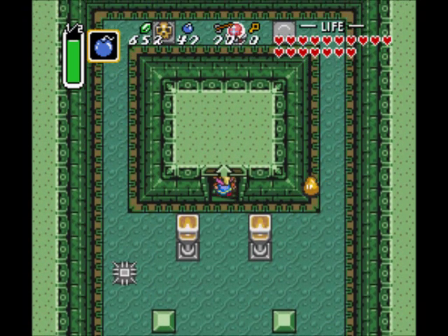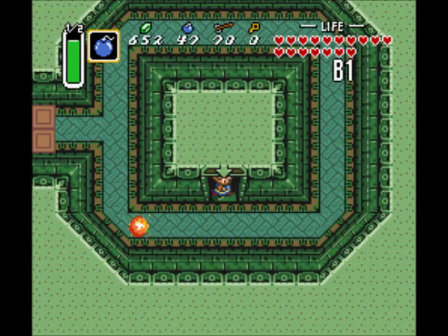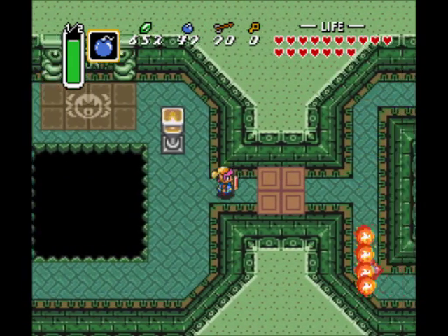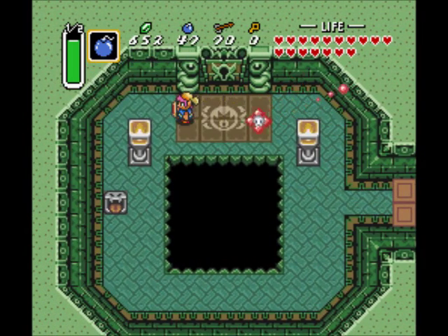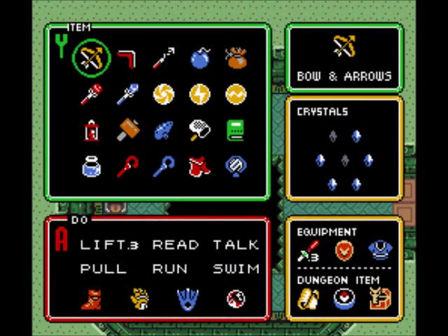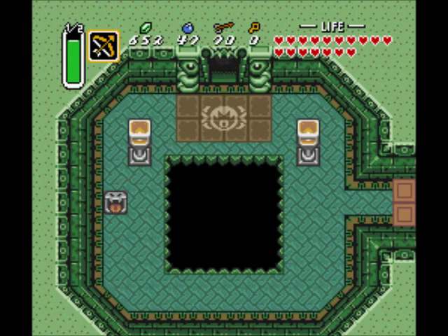We've got an unlimited supply of zoles dropping from the ceiling. I don't know where they're coming from — I don't think I want to know. So let's go around the perimeter of the room here. You want to toggle the switches again to lower that. Anti-Fairies coming — get away from me. Up ahead is the boss room. I'm going to pull out my bows and arrows — it's been a while since we've used these in a proper boss fight. So let's open up the door.